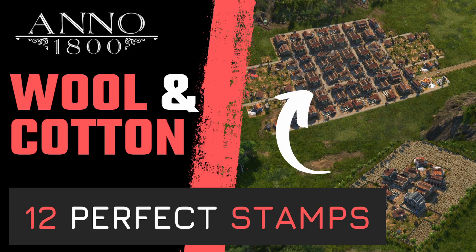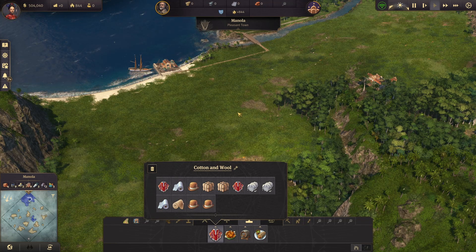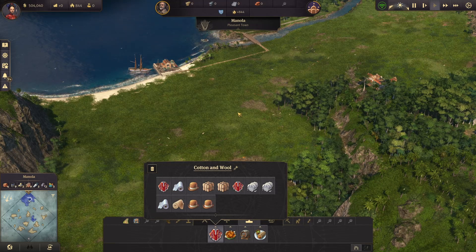Welcome to our new Anno 1800 episode for perfect stamps and layouts. As always, we'll also look at great items for production. This is another big episode in the new world because we're going to look at 12 different stamps, going from just the basic poncho and wool production to the bombin production with cotton in the middle. There's quite a lot — let's dive right in.